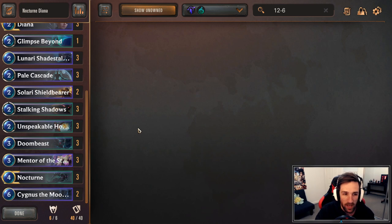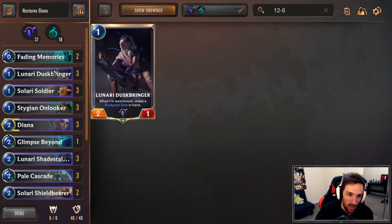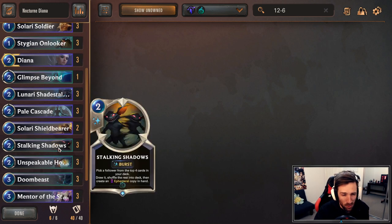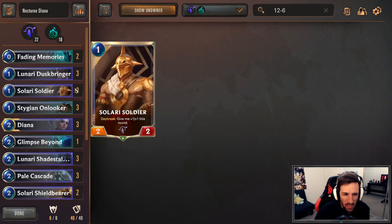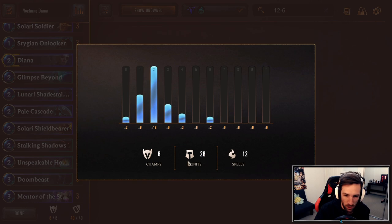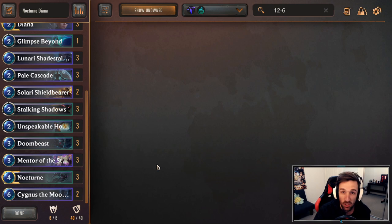In terms of the Mulligan, it gets a little bit tricky, but pretty much cards like Solari Soldier, Duskbringer, your cheap units in general, and Diana are going to be huge keeps. You can sometimes even consider keeping Stalking Shadows if you're versing a more rampy deck. But honestly, keeping the curve is great. Stalking Shadows can help you set up some stuff and find some cheap units to play. We have a good spread of units and usually always hit good followers from it. Just watch the games and check out some of the examples — you'll see how it plays out.